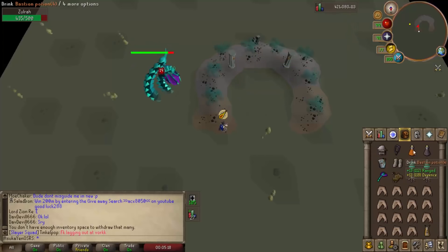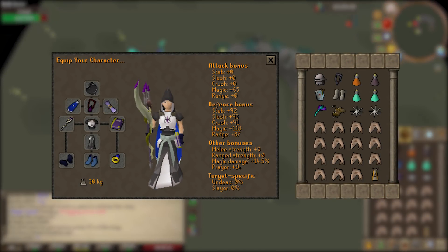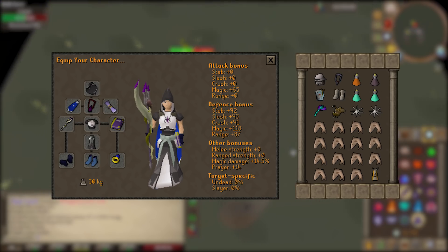First, let's get into the inventory and gear setup for the elite void method. On the left you can see my mage setup: mage void hood, elite void top and bottom, void gloves, an imbued Seers/Kandarin god cape (any works), an occult necklace, an ancient blessing, a trident of the swamp, book of darkness, and mystic boots.